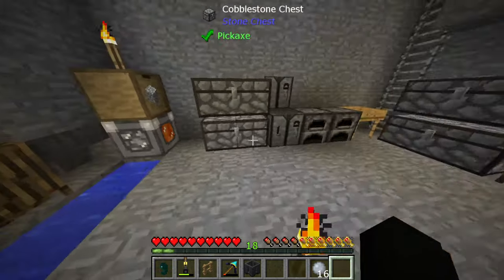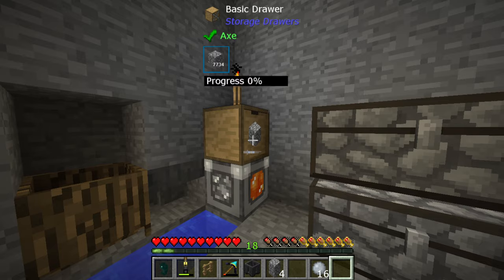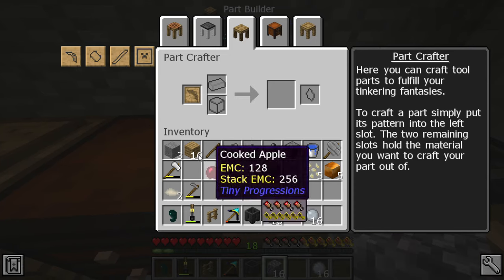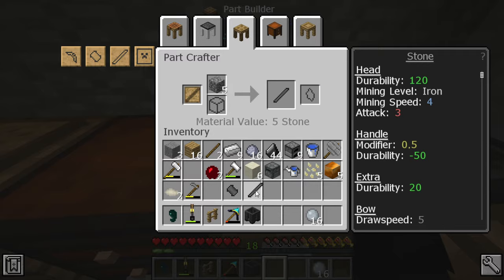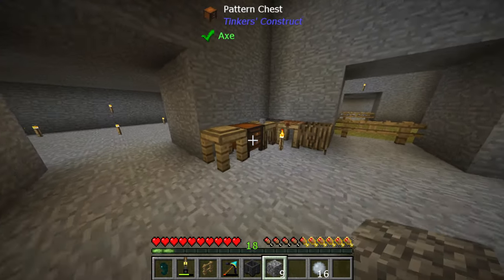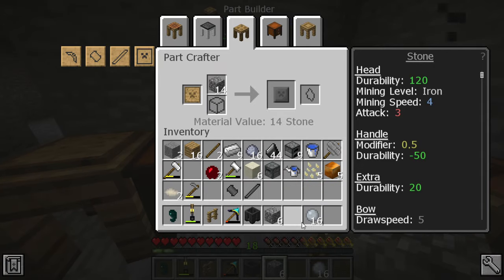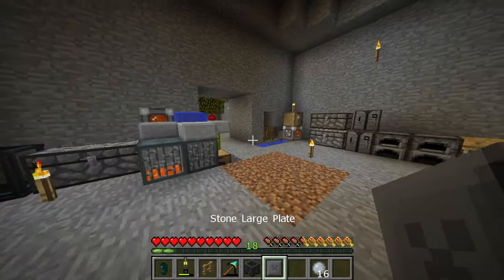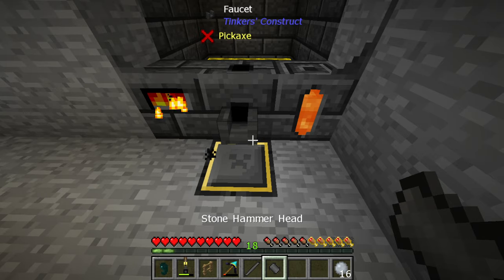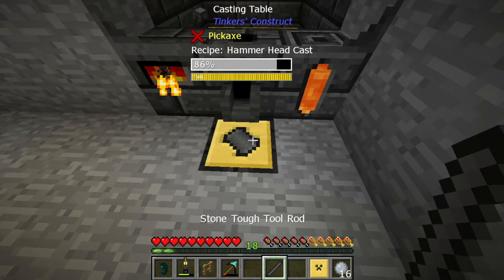We're gonna need a stone head first before we even continue — we actually need this to upgrade it later, so we'll just do it now. We need a little bit more cobblestone — we're freshly out of cobblestone. So to get started we're gonna pour some gold on these and make some cast upgrades like we would normally do, and then we'll figure out where we're gonna go from there.